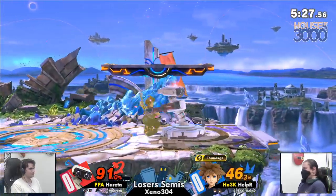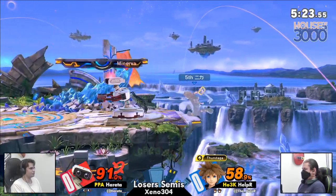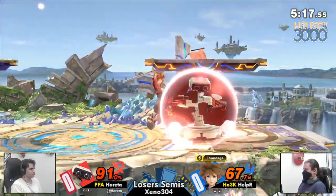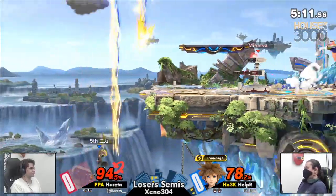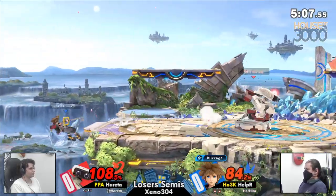Last hit of the Thundaga not working out for Helper. Now Ferretta is the one with the stage control, but just kind of gives it up, looking for an edge guard. Now we're just scrapping in center stage. Helper trying to make this ROB scrap, but avoiding the up smash. Ferretta a little miffed by that, tries to get the two-frame, misses it.